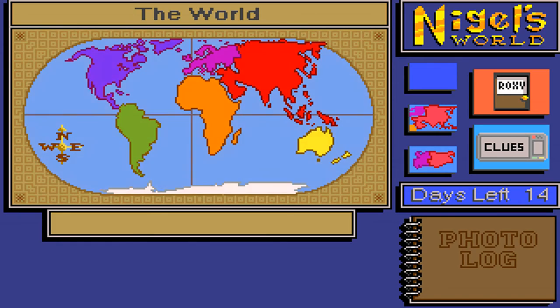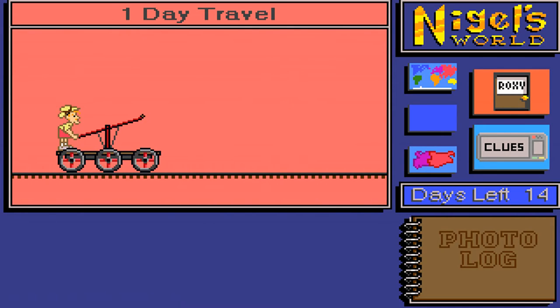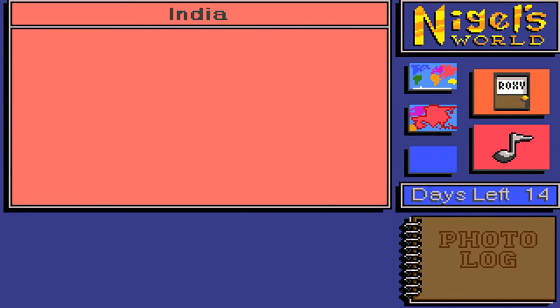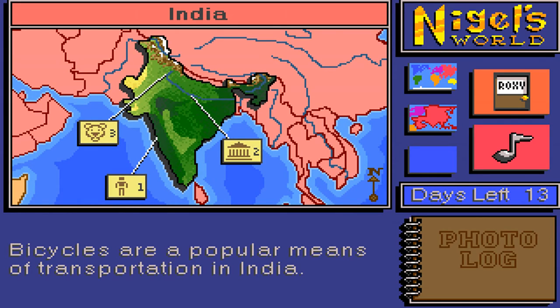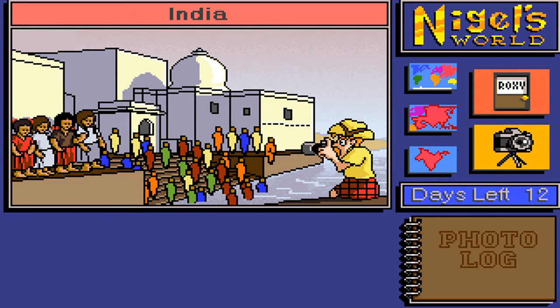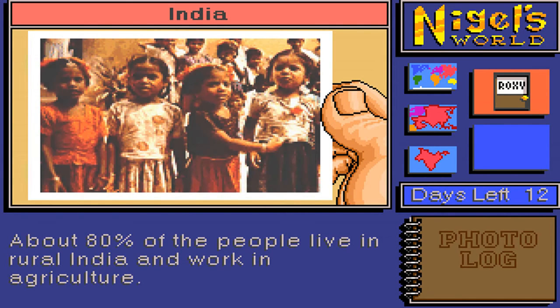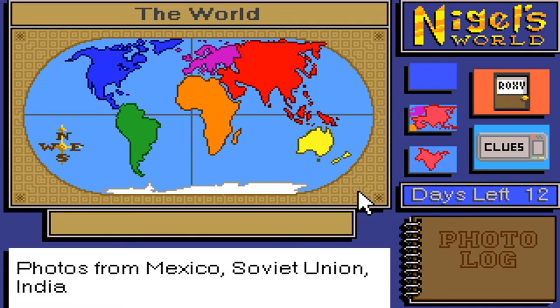Back to the world map — actually we need to stay on the Asian map because India is also in Asia. So we're going to go down here to India. 'People of India are called Indians. About 80% of the people live in rural India and work in agriculture.' I'm going to click on my clues to confirm — yes, photos from Mexico, Soviet Union, India. We've done all three. Let's go see Roxy.